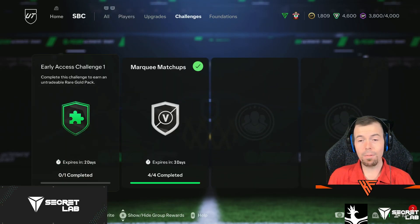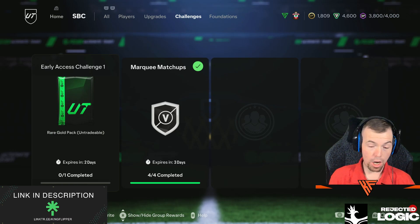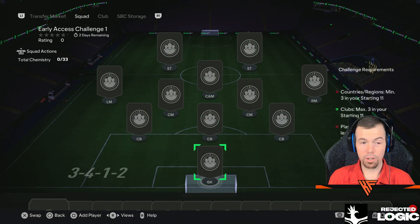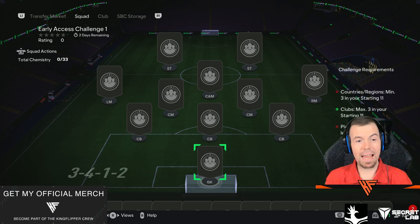Got a new SBC — we've got Early Access Challenge, which gives us a rare gold pack, untradeable. It's a shame, but this must be cheap. A 25k pack is decent, and considering it's hardly anything to do, it's pretty decent to do. So: 3 nationalities, clubs max of 3, players from the same league minimum of 5, 5 rare players, 65-rated with 25k. I'll get that SBC method out for you — it's quite easy to do.